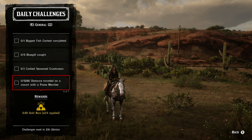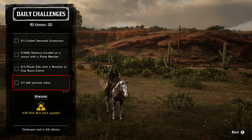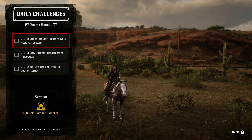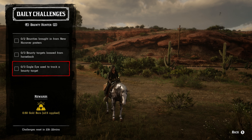For the general challenges: one biggest fish contest completed, five bluegill caught, one cooked seasoned crustacean, 5,280 distance traveled by mount with a posse member, three player kills with a revolver in free roam events, one self-portrait taken, and five whole animal carcasses sold.